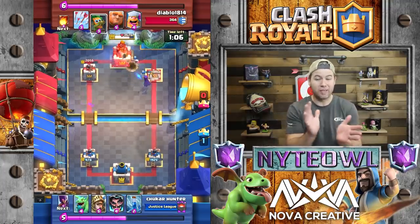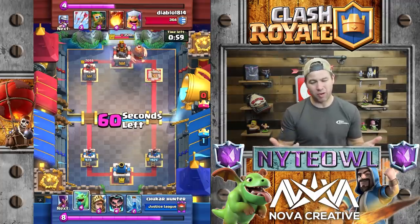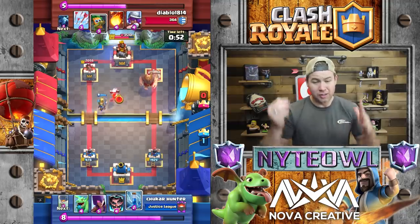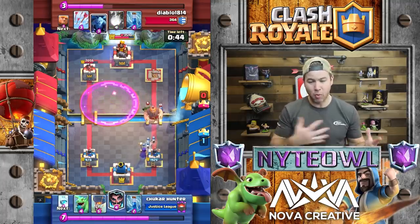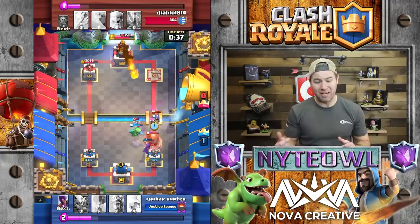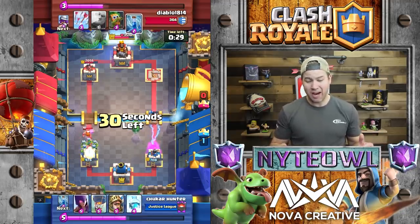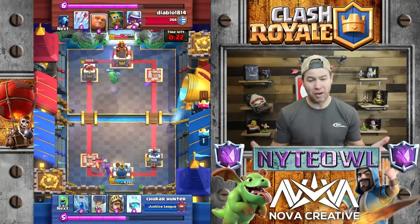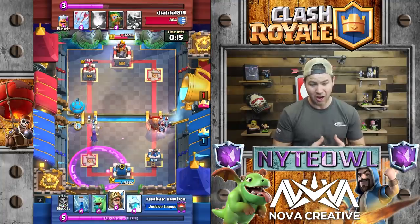We've got a minute left in the match and this thing's going nuts. Basically one tower each — one to one at this point — because he's got fireball and the opponent's got fireball and arrows, able to take that tower out with no problems. He puts down his lumberjack, the opponent does kind of a bad lumberjack play. This level 11 only has a level 9 dark goblin but maxed out minion horde, which is crazy. They get both towers down to very dangerous range and the lumberjack takes that tower out, going into overtime. Things are looking pretty grim for my buddy Chucker Hunter.